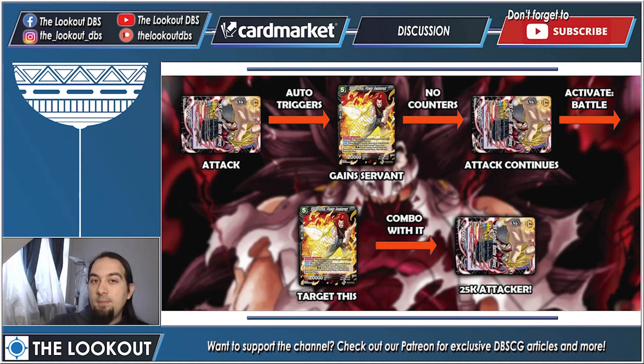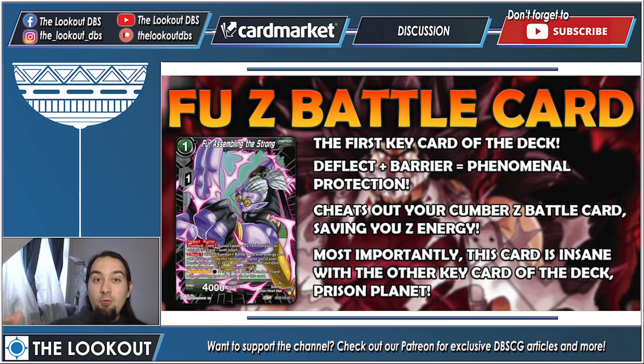Now Cumber is a 25k attacker. Now that you know what the leader does, we need to go over the two key cards of the deck. First off: Full Z Battle Card, Full — Assembling the Strong. One cost, one Z energy, 4k, Deflect Barrier. This is phenomenal protection — this card will basically never get removed, never get prevented from entering play. The only color that can consistently remove it is green, but green is awful, so you're pretty safe.